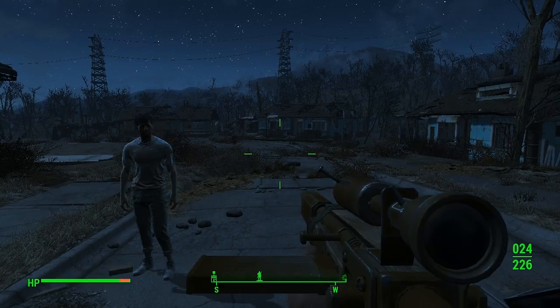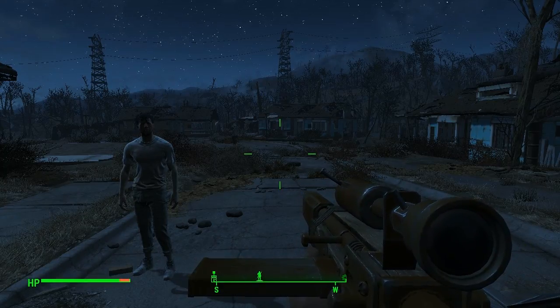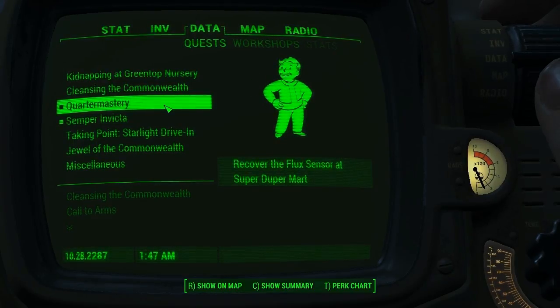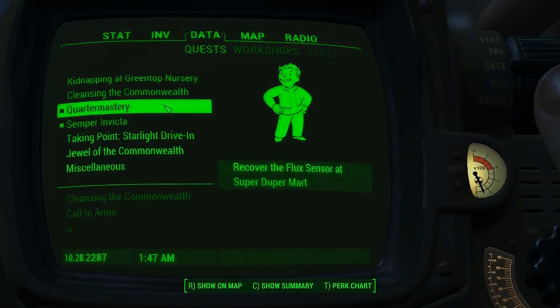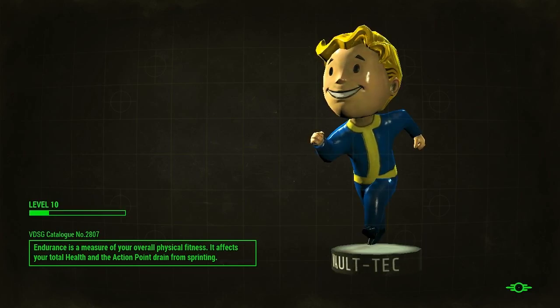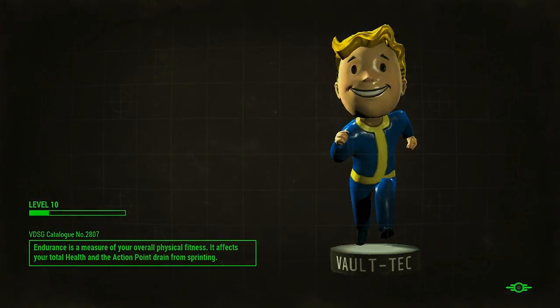Yo what's up guys, it's GeysiqaPlays here, welcome back to Fallout 4. So we're doing a new quest today which is Quarter Mastery, where we got tasked by the Brotherhood. We have to recover the flux sensor at Super Duper Mart, which is right here — I haven't been there yet. Okay, let's go. I don't really know what to expect, we'll see.